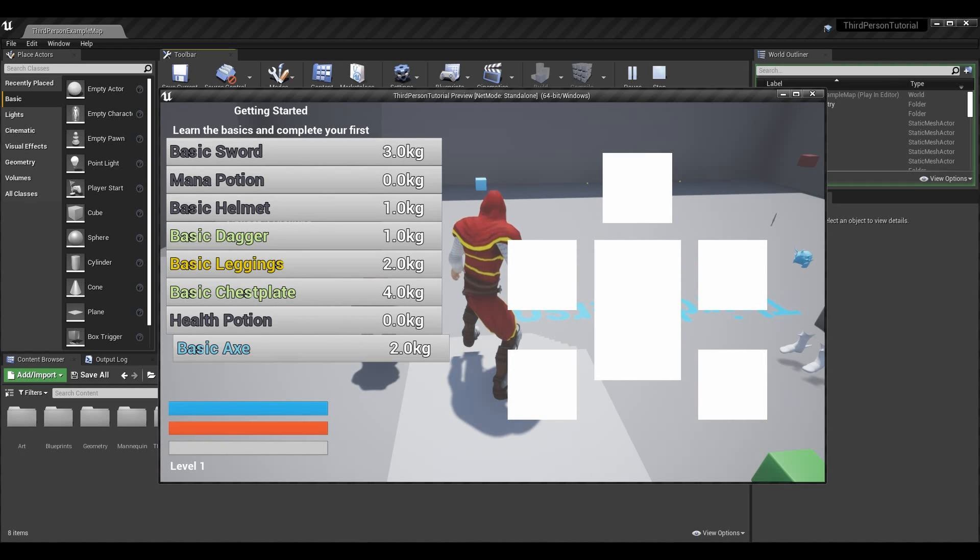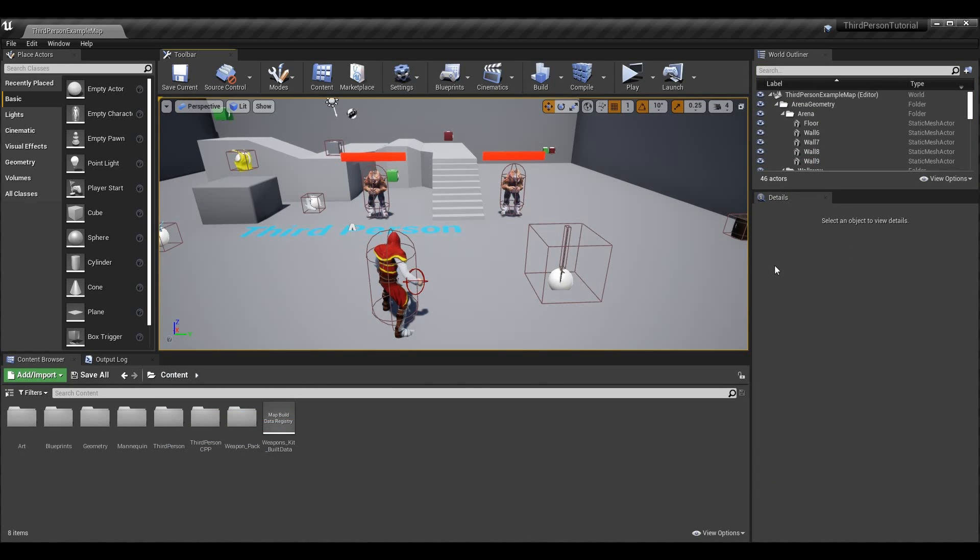We're just going to cover setting that up today and how we can do some things to make it look a little different in our game, including some other ideas you could implement if you don't like just the color-coded system.